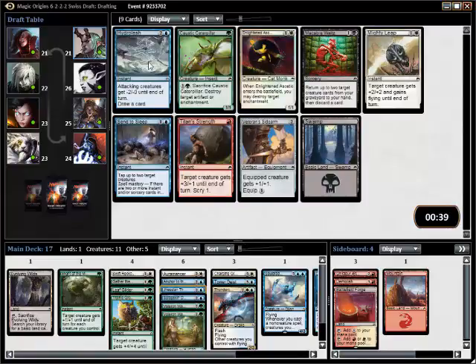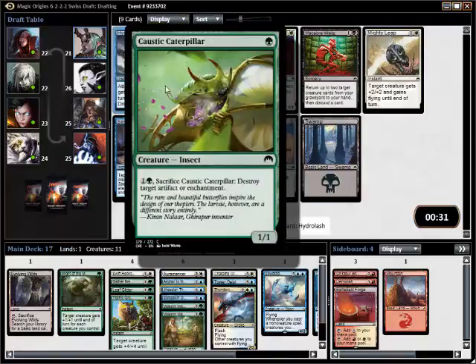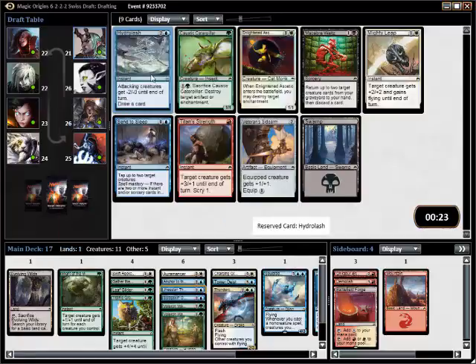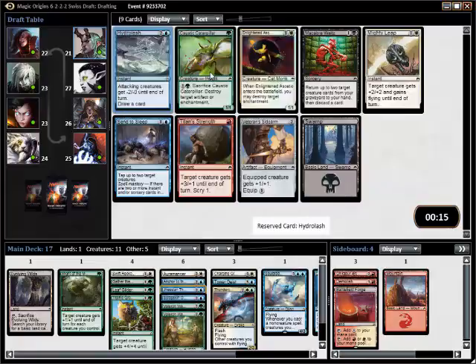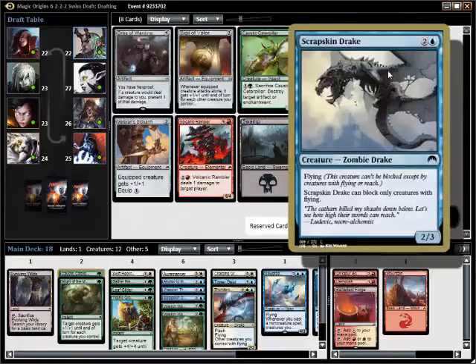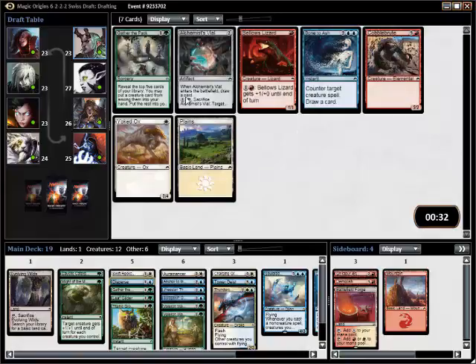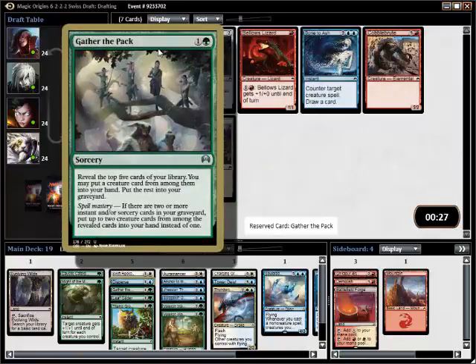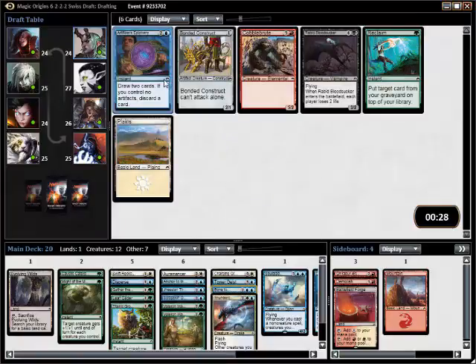Hydralash is not bad. I don't mind this card — it's like a weak fog and you draw a card. It preps Spell Mastery. This is important for sideboard, although I'm willing to mainboard it as well. Disperse or another Drake. I'll take the trick. I'll take a Bone Slash. Here I'll take the Artificer's Epiphany, although I don't have any artifacts — but artifacts or not, you have to take it. I'll pick up a Negate.